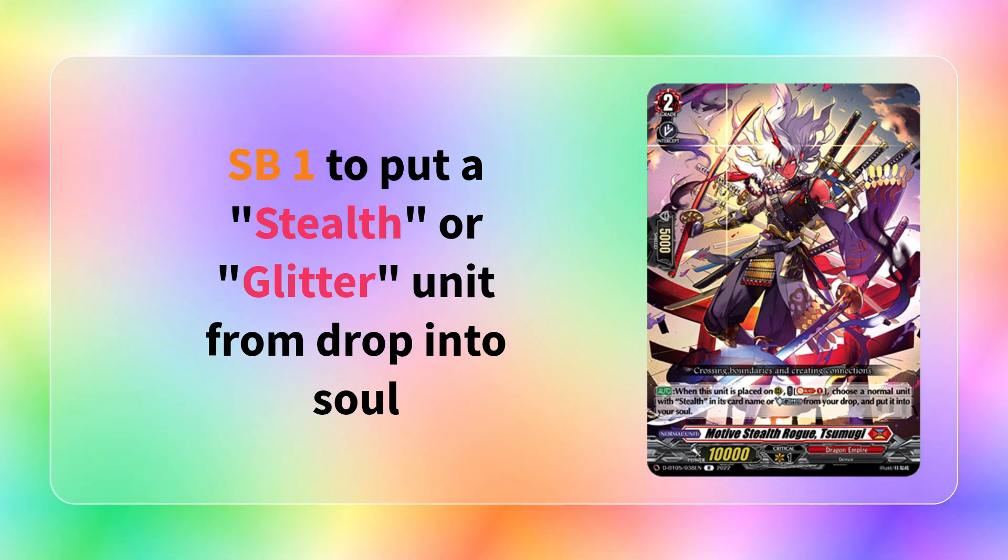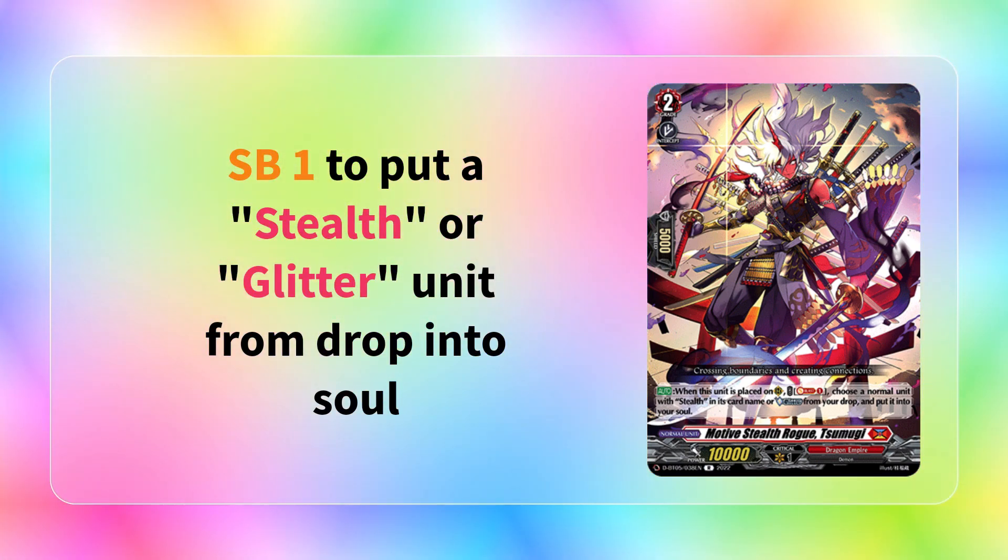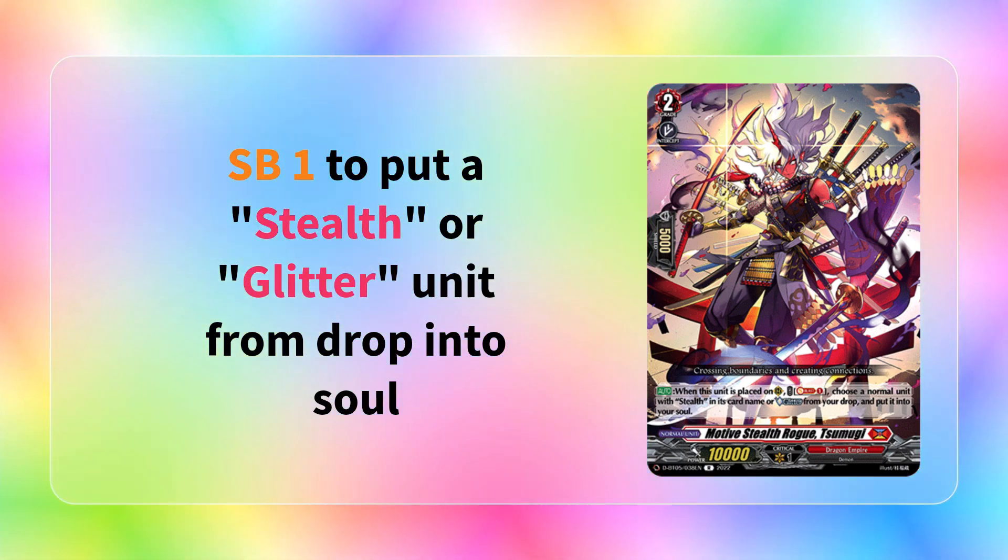Moving on to the two units printed in set 5 for Tamayura, we have Sumugi, which is a grade 2 that says when it's placed on rear guard, you can Soul Blast 1. Choose a normal unit with stealth in its card name or glitter from your drop and put it into your soul, allowing you to swap a card that you don't need for one of the dolls in most cases, allowing you to set up your grade 3. Pretty good. When set 5 came out, you did play quite a few copies - about two or three in most lists - but nowadays you probably won't see this card. It is a card that supports glitter, so it has to be mentioned.